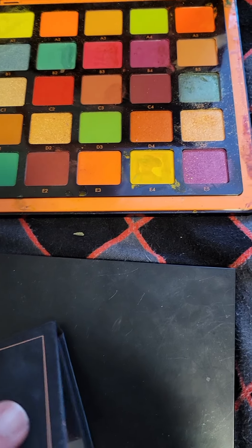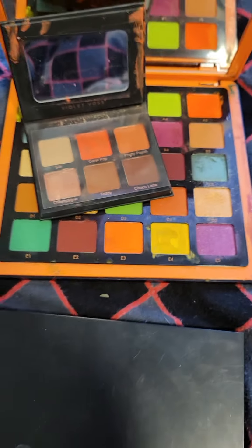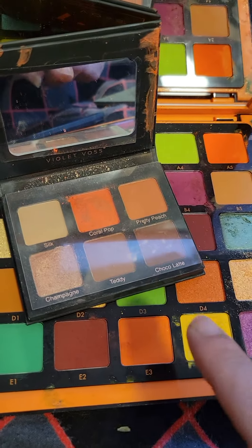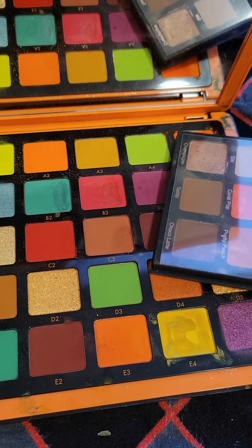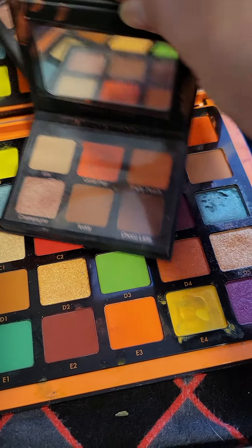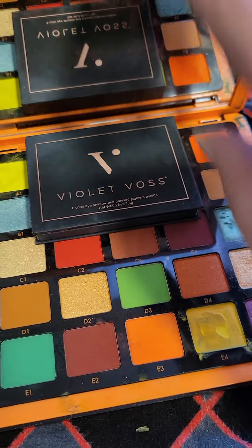Let me grab the mini here. Basically, what I would do is I would use, like, that orange, and then use this brown — you know what I mean? And I would create a look with both palettes. Very similar.